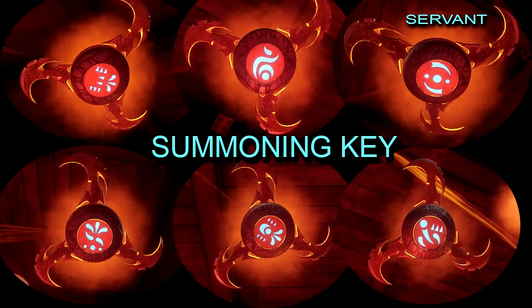Another place you're going to see these Apothecon symbols is on the summoning key, but only one of them has Treyarch told us what it means, and that is the 'servant' one. The only reason we know this is because it's one of the reticles you unlock on your guns and it says it means servant.